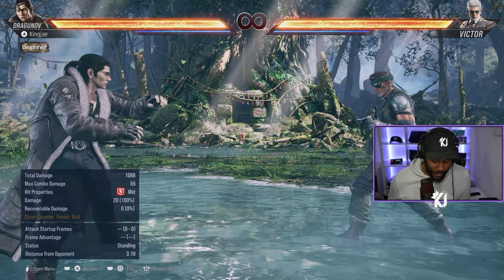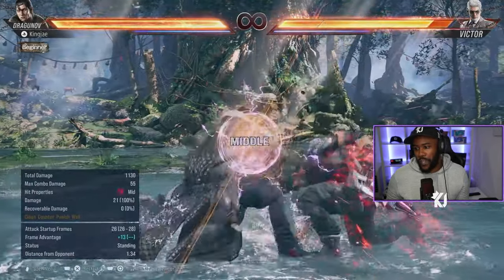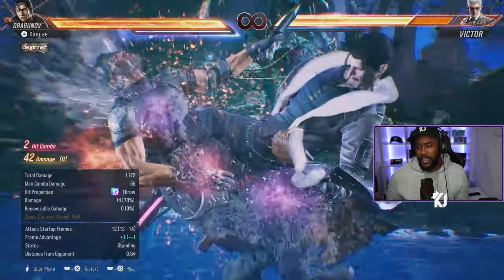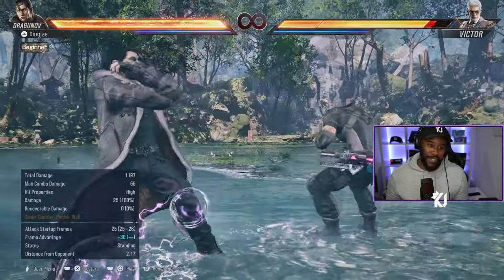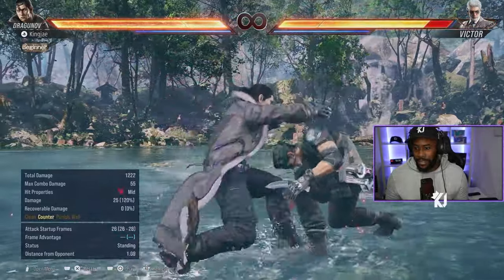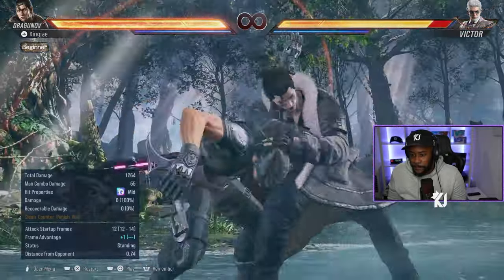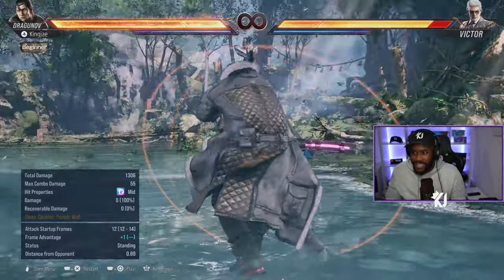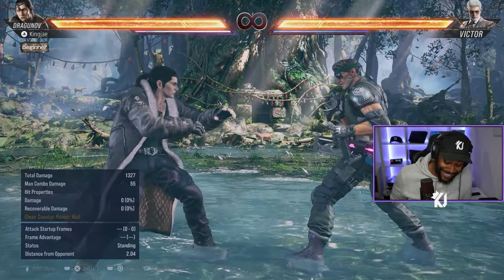He also has 4,4,4. If you hit 4,4,4 successfully you get a crouch grab, and it doesn't need to be counter hit — as you saw it wasn't counter hit. Even on counter hit it's the same thing; it's guaranteed. It doesn't say guaranteed on the move marker but it is, which I think is insane.